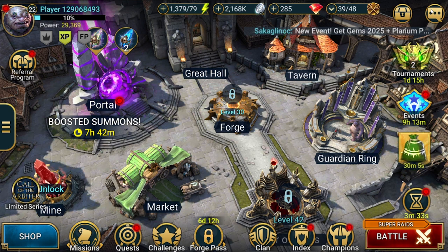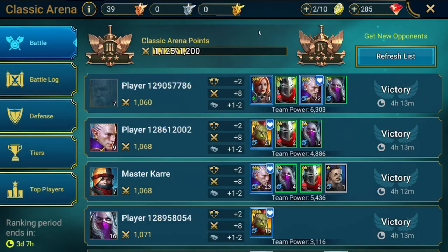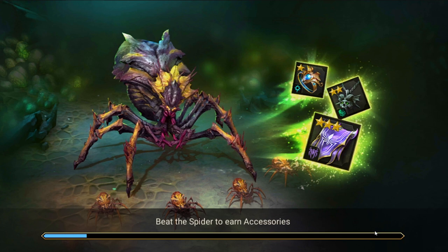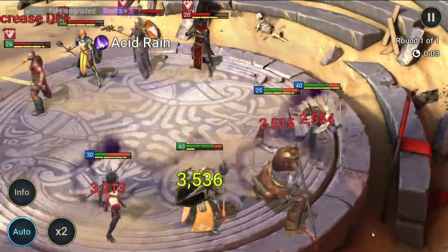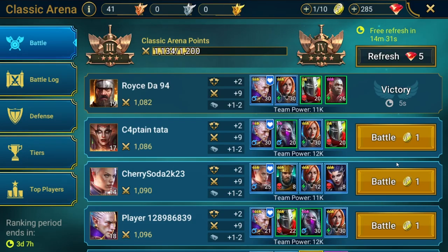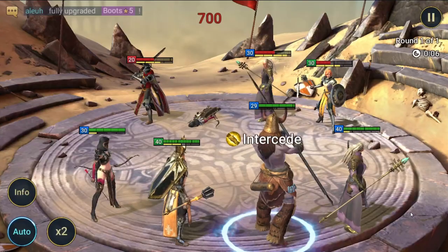Pay attention to the tournaments going on — check on them. Also check the summoning portal, because a lot of times you may have extra chances to get champions using different shards. If you have them, that's the time to use them. Sometimes if you wait a day or two, you may get extra chances, like double the chance to get certain champions. Hold your shards as long as you can until you have a better chance. When you see the portal changing colors — sometimes purple, sometimes yellow — that usually signals something is going on. Click on the portal and it will have all the information about the current shard event.